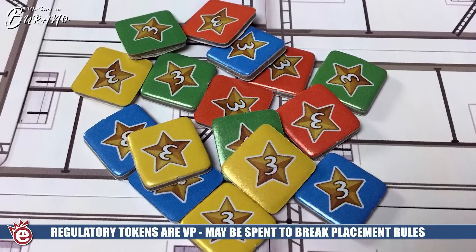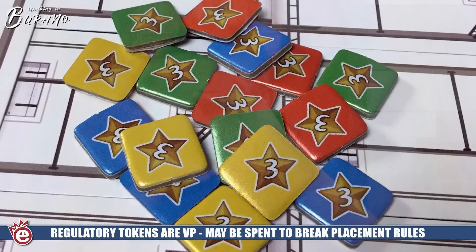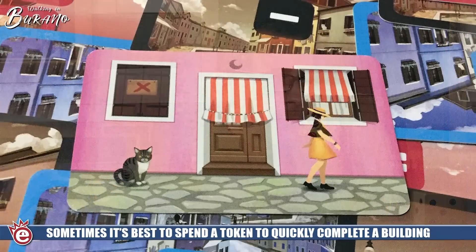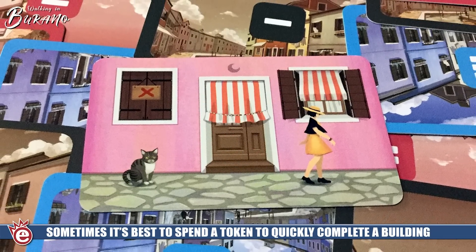You can spend regulatory tokens to break either of those rules — placing a green building above a blue ground floor, or placing two green buildings next to each other. That comes into play for a couple of reasons: you might see there aren't many cards available to continue the building you've started, or it comes down to math — if you're going to score more points by breaking the rule than the three you lose for using a token, that's a decision you need to make.